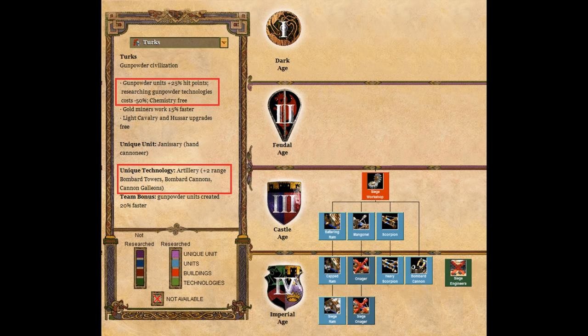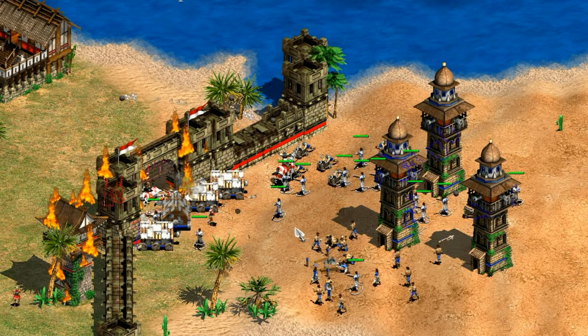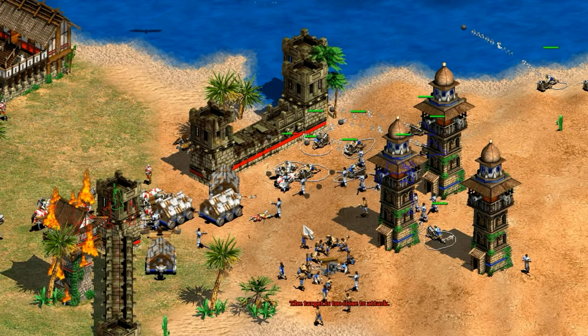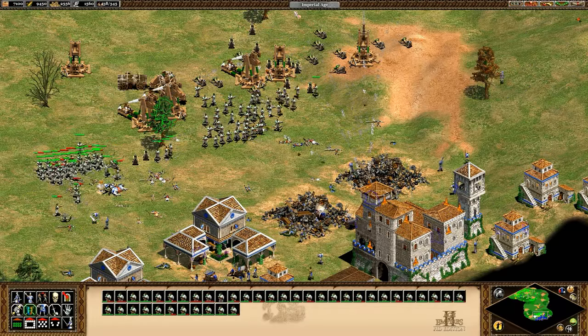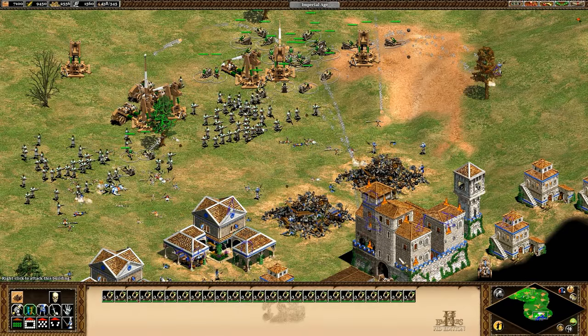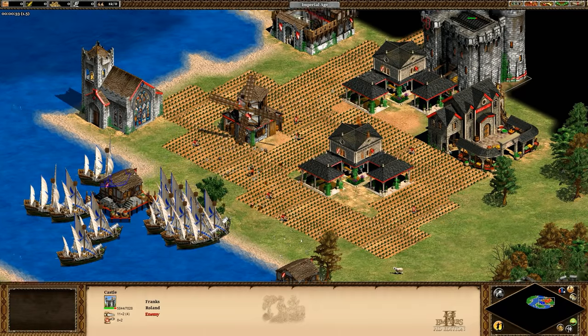For siege, there's no onager which is a bit awkward, but bombard cannons are there with extra range and everything else is available. The siege ram is an intriguing option and a bombard tower and siege ram push could be interesting. Heavy scorpions against archers are also available. It's a B-plus for me, though I could see an argument for higher — I personally like the onager a lot. For the navy, there's really everything you need plus eco help from the gold, making it a C-plus early and a B-plus late game with the faster creation time and range for cannon galleons.